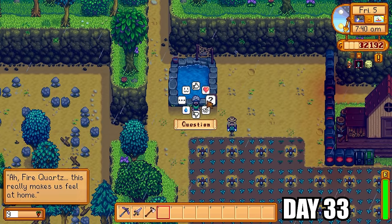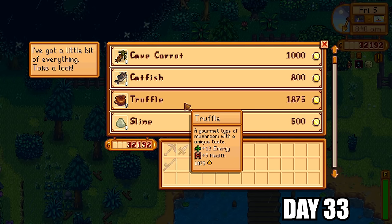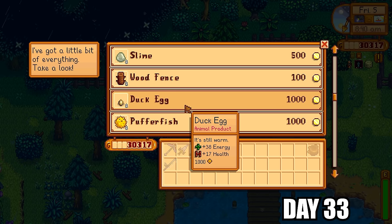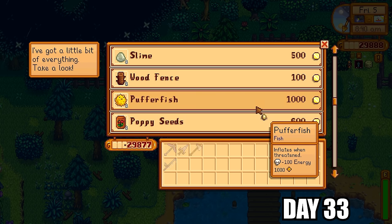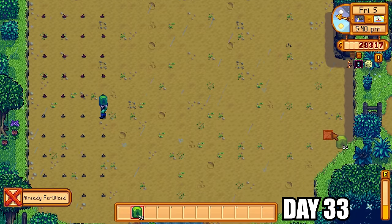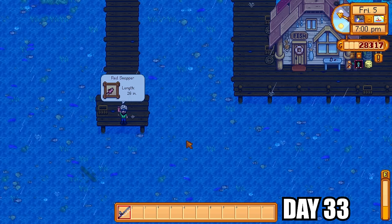I gave a fire quartz to the lava eels in the fish pond to make them feel more at home — they'll also multiply and give better rewards as the pond fills up. The traveling cart had amazing items: I picked up a truffle, meaning I don't have to get pigs, and a duck egg, though I still need a duck for the duck feather. I also set up lightning rods to get battery packs during summer storms — they come in super handy later, especially to access Ginger Island.